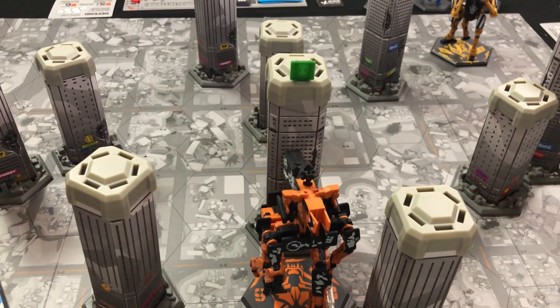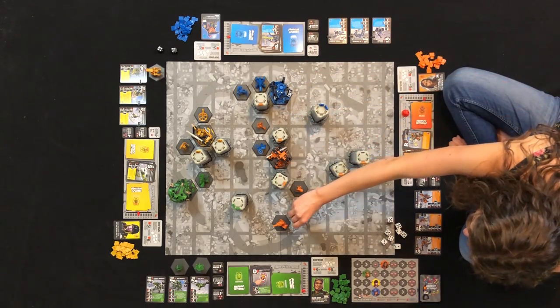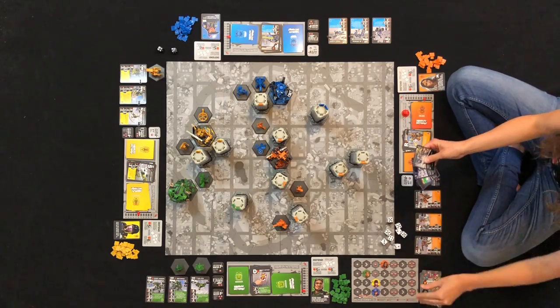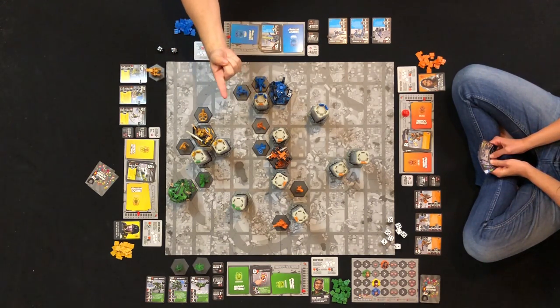You can even replace one of your opponent's holo boards with one of your own — that'll show them. Sponsor cards give you all kinds of cool abilities to play with, like hacking an opponent's system to drain their energy, overloading their weapons so they don't fire, or deploying a support unit for free. For each different building you tag during the tagging phase, you pull a sponsor card from the top of the sponsored deck. Note that you get one sponsor card per building tagged, not per tag on a building — you can tag one building three times, but you'll only get one sponsor card.